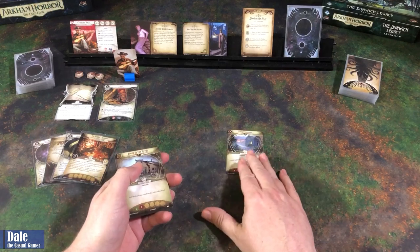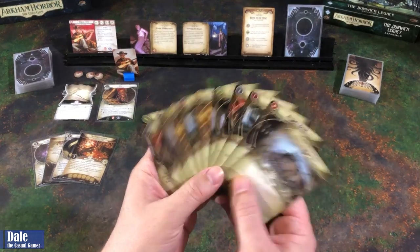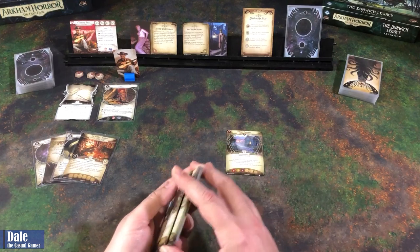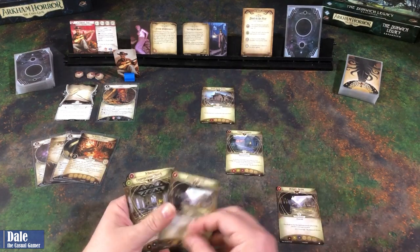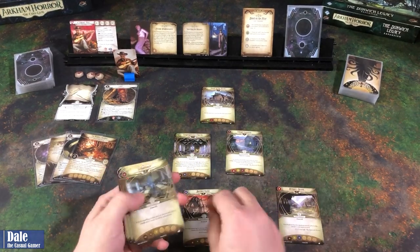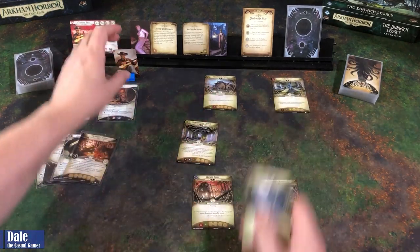We've got our village commons in the center, which is where we will start. We need to set five locations around it at random. There are two of each location, so we'll give these a shuffle and put the first five out there: the house in the reeds, Bishop's Brook, the church, burned ruins, and the schoolhouse. The rest are discarded, and we start at the village commons.